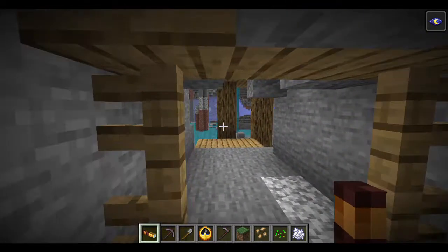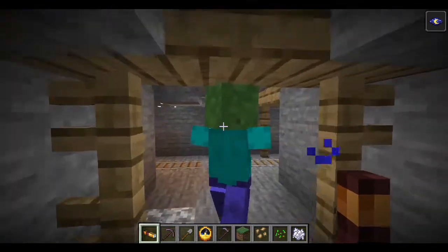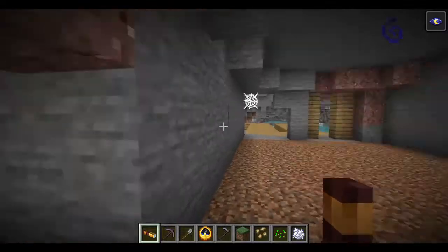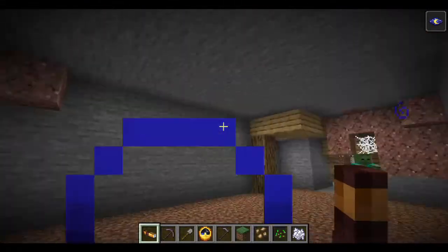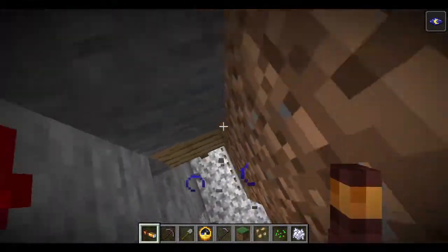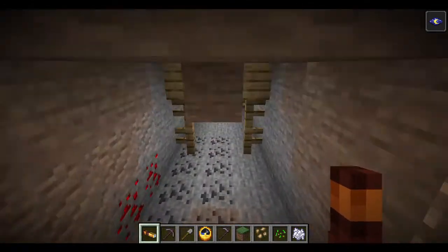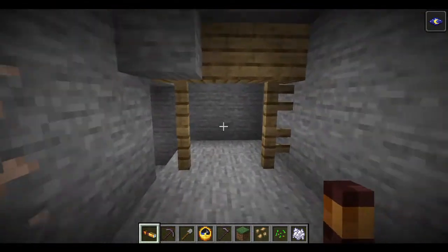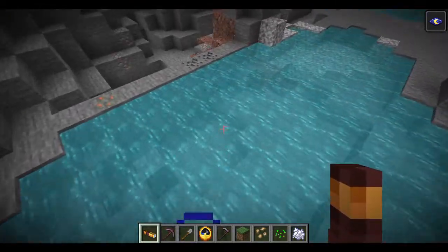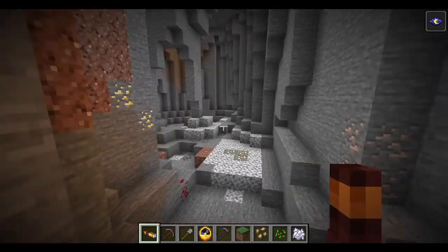You have spider webs so you can get string to make a bow. There's no way to avoid the monsters, so you're just gonna have to learn to live with them. Or hit them. Get out of my way! You can go across wood, you can make things now. Look at this — coal, iron — every necessity is here. There is no reason why you can't be a Minecraft kazillionaire just by finding one of these caves. One of these caves will set you for life. I'm sure glad I found one.